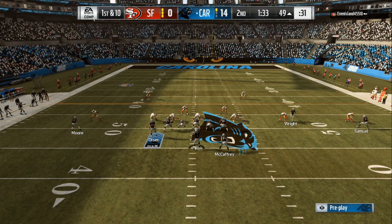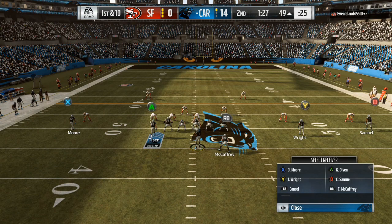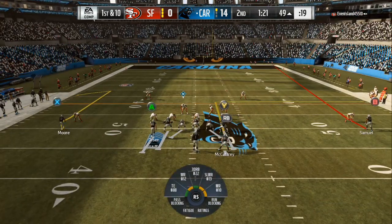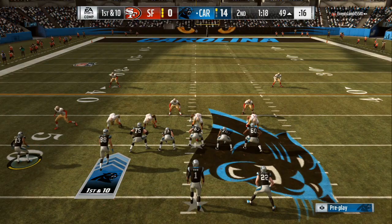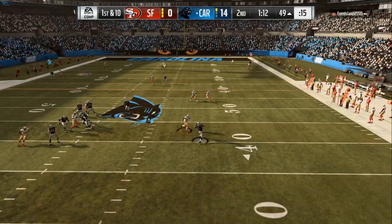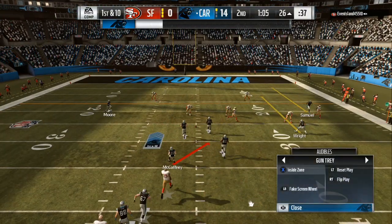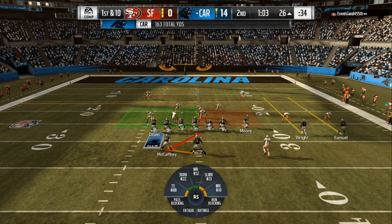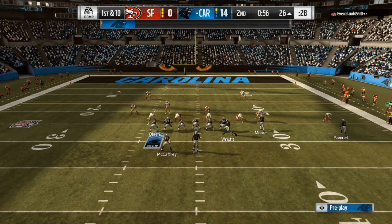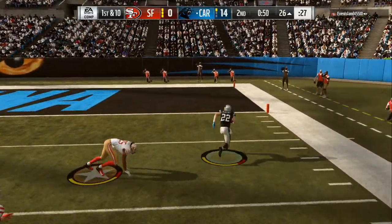My opponent is doing bummy things — only rushing 2 people and dropping 9 in coverage. It's 1st and 10 and I'm hurrying up because I can see he's playing man coverage and I'm making my adjustments. In Madden 20 you'll be right at the line of scrimmage. I can see that's man coverage and he has 2 spies across the middle of the field. I've got good blocking and I'm just going to throw it over the top of the spies. In Madden 20, the ball travels at a higher rate so spies can't jump up and intercept it like in Madden 19.